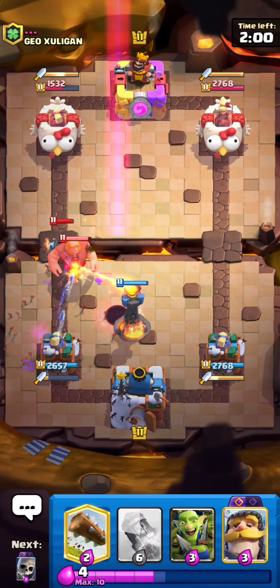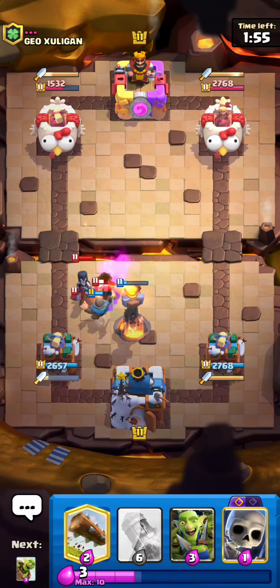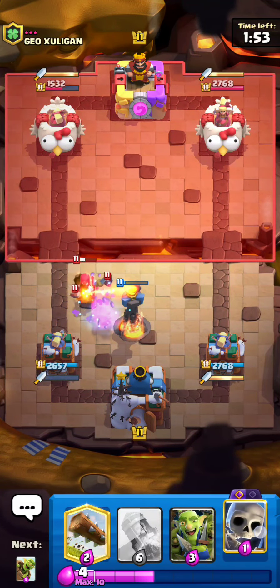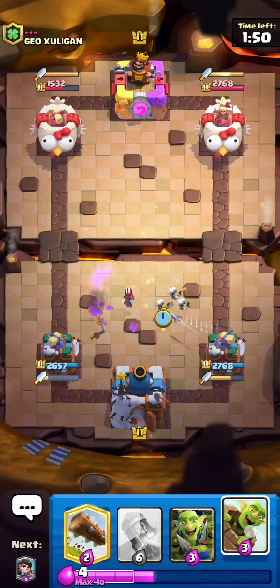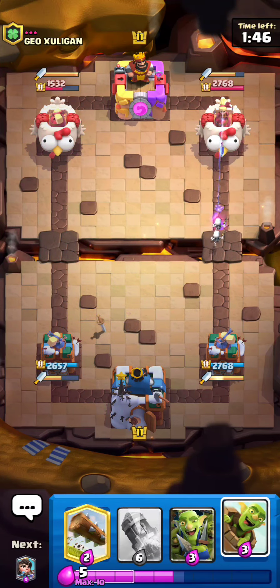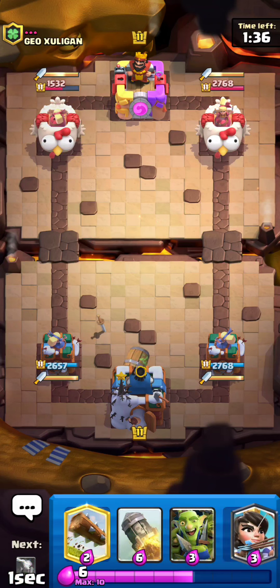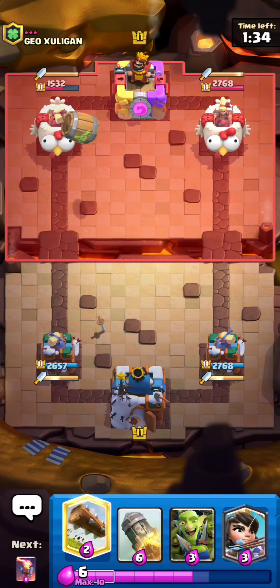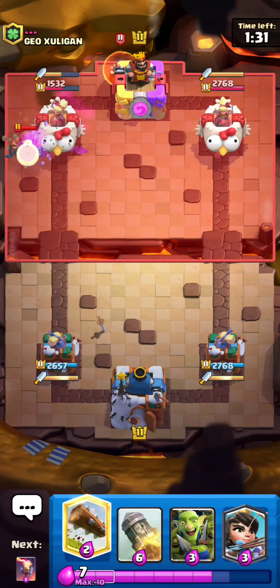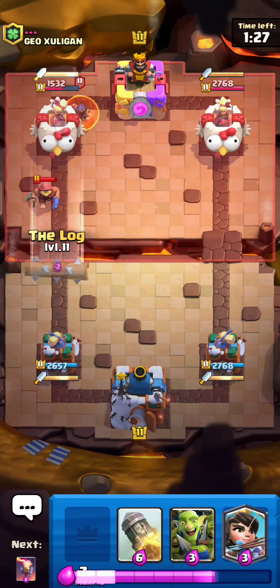He goes for a Giant, probably gonna Void as well — yup. I'll block the Void with my Knight, make sure this all dies. Blocking Void is imperative with pretty much any cycle deck. Then I'll kite this Knight Witch over so it doesn't take too much damage — really good defense. Cycling a barrel is pretty detrimental: it doesn't really do any harm, but it doesn't really do any good either, because Duchess will counter it so easily. But it's still worth just cycling — you'll get one hit against the Duchess if they ignore it.